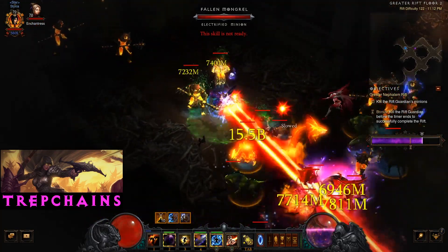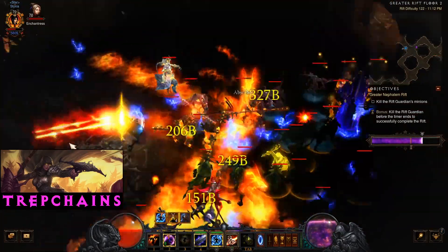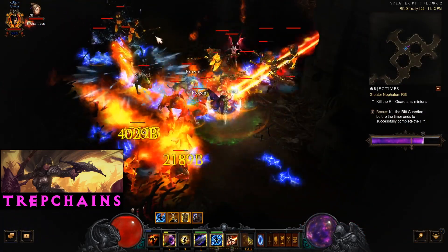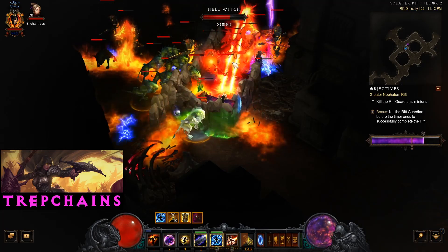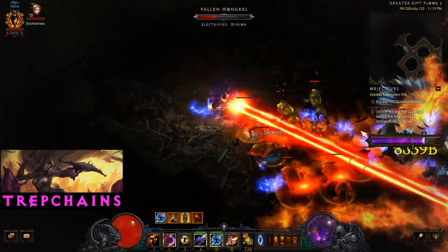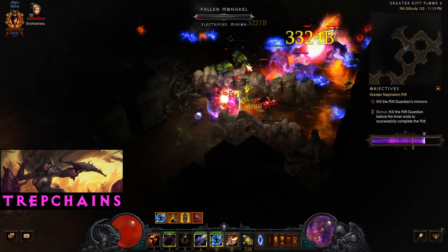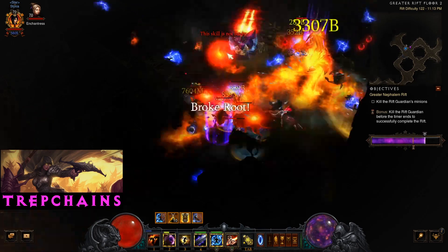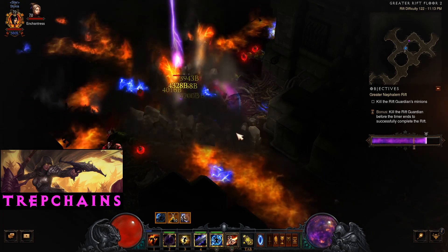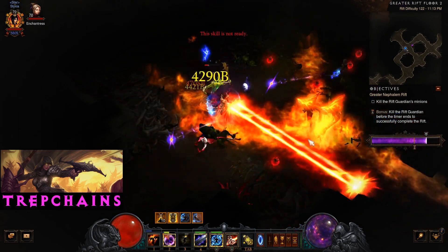Another yellow here. Lost my Squirts immediately there. I don't have Squirts. Not really any shield either. We're actually getting to this yellow though. Hydras do quite well on a single target like that — they lock on and just wail on it.